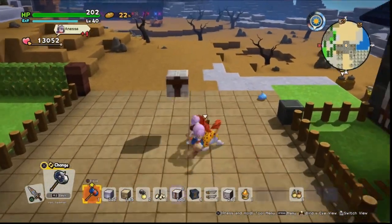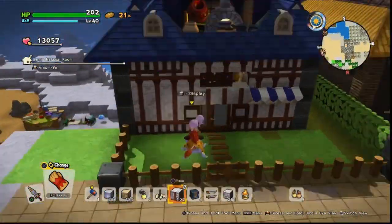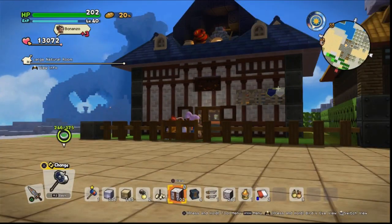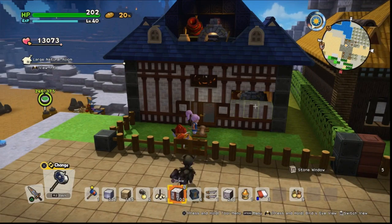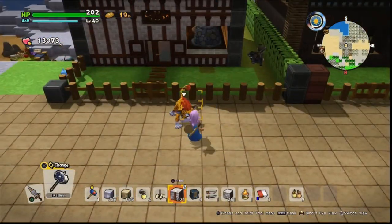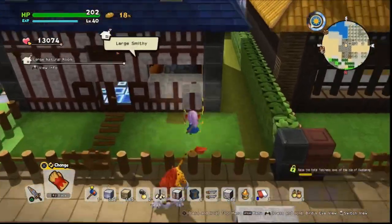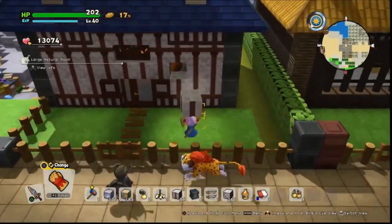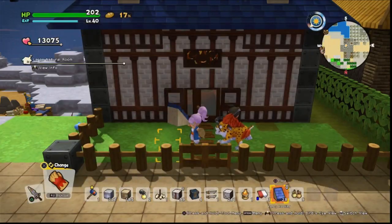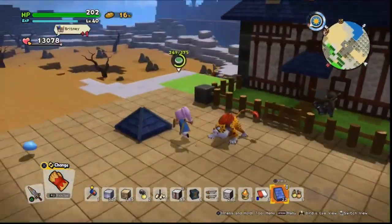We'll also be fancying up the exteriors, as mentioned in the first video. Because of the way we've done this design, I've decided to move the window for the Smithy over to the other side. I want it to be actually visible, and I want all of them to have a decent window you can see in, because it makes it a little more dynamic and interesting when you can see it's not just a plain facade.